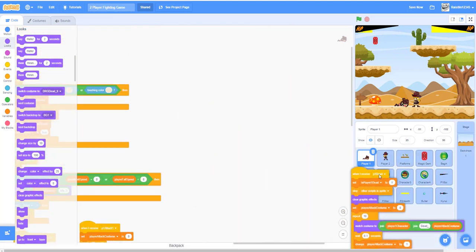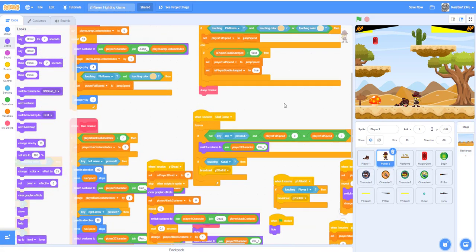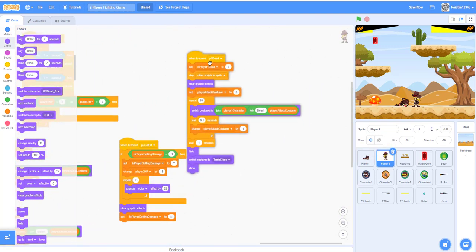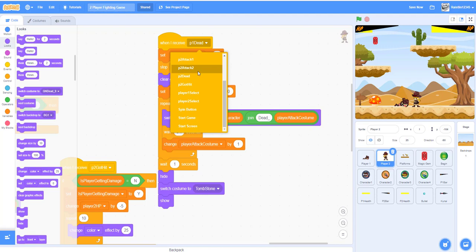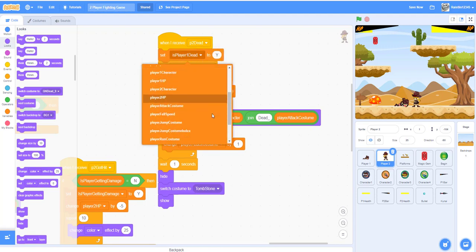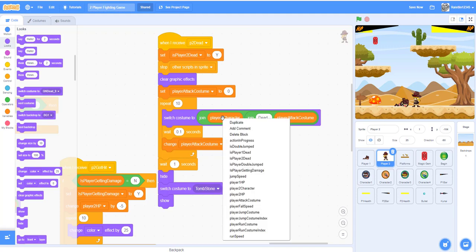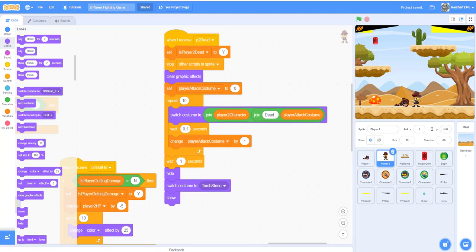For player two's death, just drag and drop the code from player one into player two. Instead of 'p1 dead' it should be 'p2 dead', instead of 'is player 1 dead' it should be 'is player 2 dead'. The player attack costume stays the same, but instead of player one character we use player two character. Everything else remains the same. Now we have all the death code done.